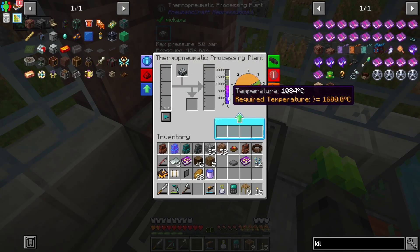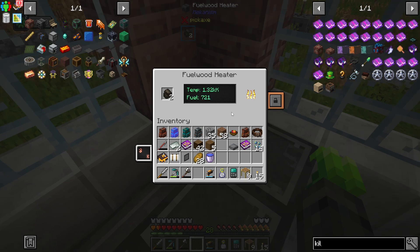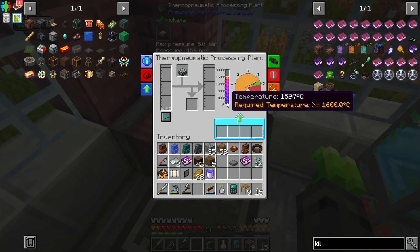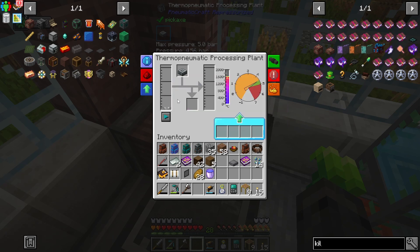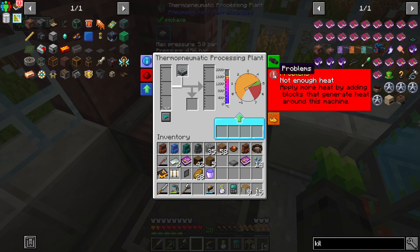So we're getting close. We're at 1100 degrees Celsius now. Will we make it? I think we will. We can definitely see it's going up slower now. We might run out of charcoal. We have an infinite supply of that basically. We're down to two reserve pieces of charcoal, but I think we're going to make it. Here it comes, we're going to hit it — 1600. Our craft should begin now. Uh-oh.